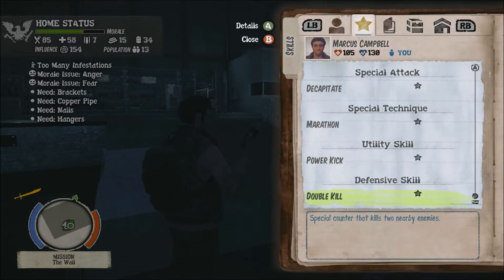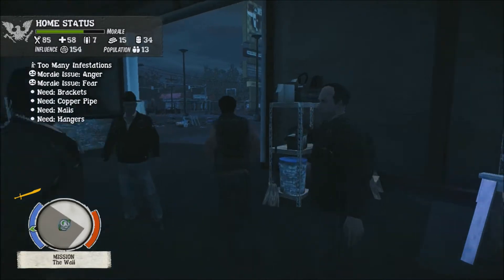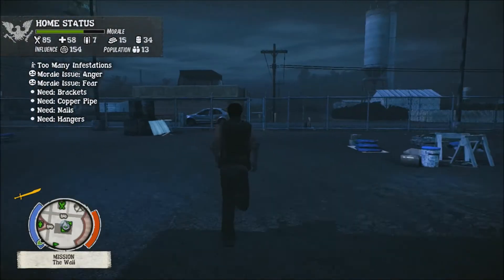Go all the way to the bottom where it says Defensive. You want to go over to Double Kill, hit X, and then hold X. It'll tell you how to do the move — you have to hit LB and B.